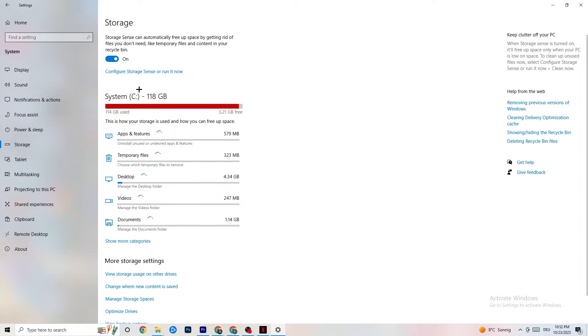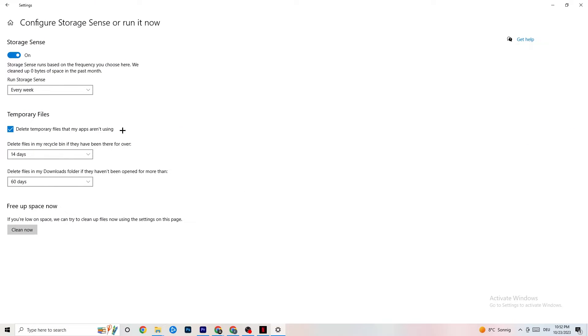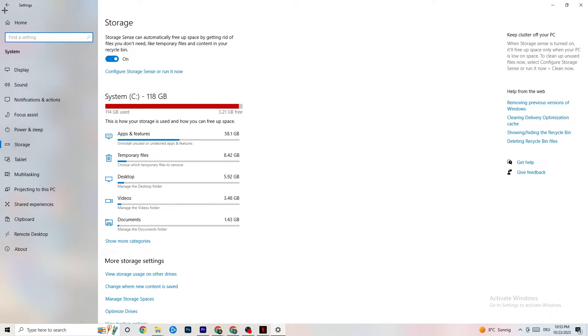Go to Storage and click on the highlighted text to configure Storage Sense. Set it to run every week, turn on deletion of temporary files, and set the intervals to 14 days and 60 days as shown. Clicking 'Clean now' will delete every temporary file that your apps aren't using, freeing up storage.